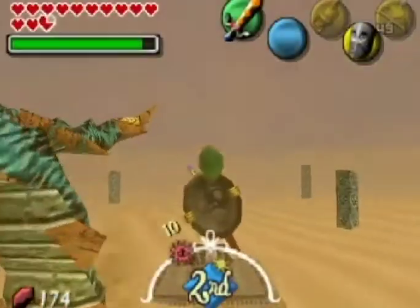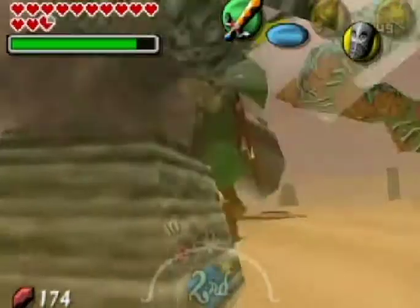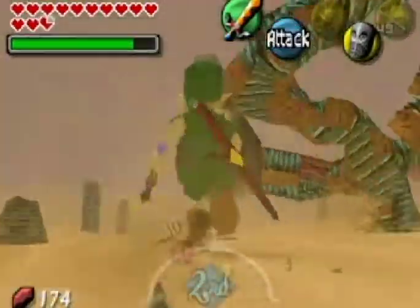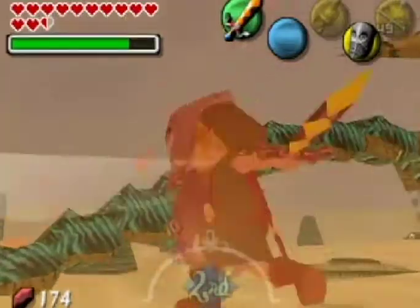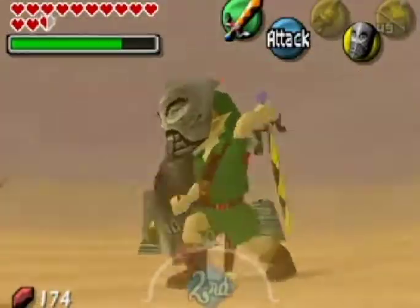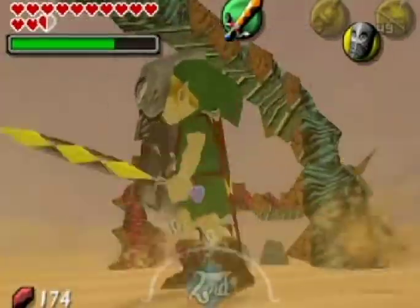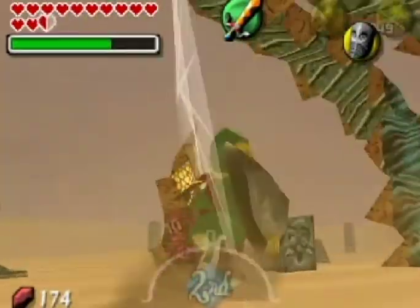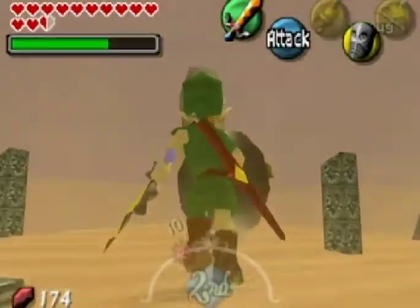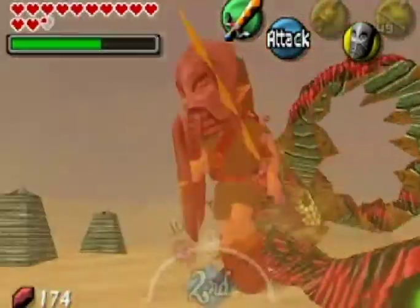So go ahead and pop this on and kid Link becomes giant Link. As you can see, just swing like a madman. Now the only problem is the camera angles — it likes to try and think you're not where you want to be.